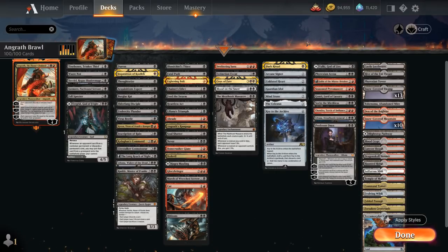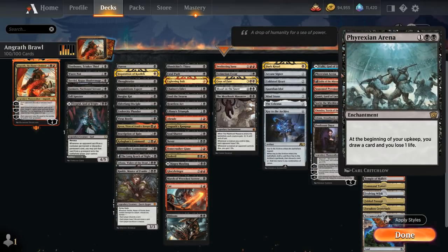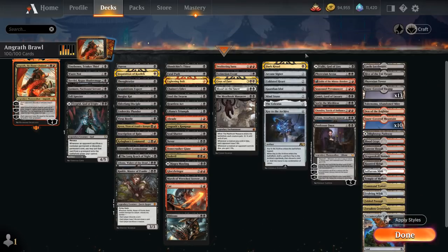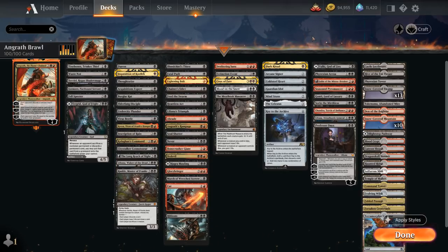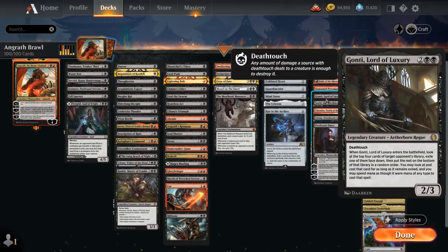Finally we have card draw effects and Planeswalkers, where Valki can also be played as Tibalt at 7 mana. Freyalise and Arena can draw an extra card each turn. Fable of the Mirror-Breaker can both ramp us and potentially give some card selection. The Reflection of Kiki-Jiki is also very powerful with all these creatures that have powerful enter-the-battlefield abilities making the opponent discard. We've got Seasoned Pyromancer, which can loot away cards and eventually use the 5-mana ability from the graveyard to make 1/1 tokens. We've got Gonti, Lord of Luxury, a 2/3 deathtoucher finding a card from the opponent's top 4.